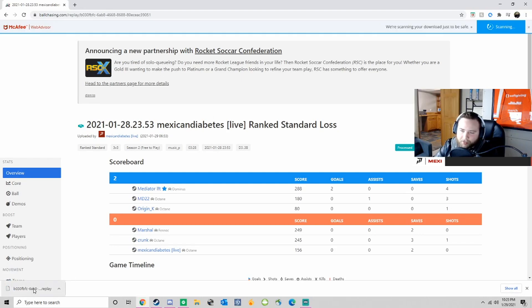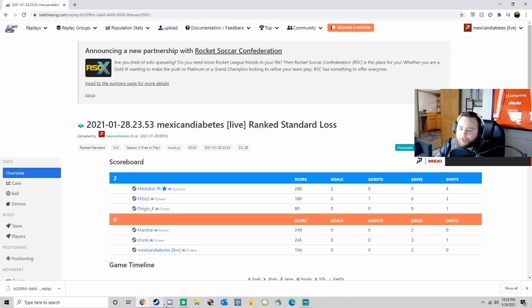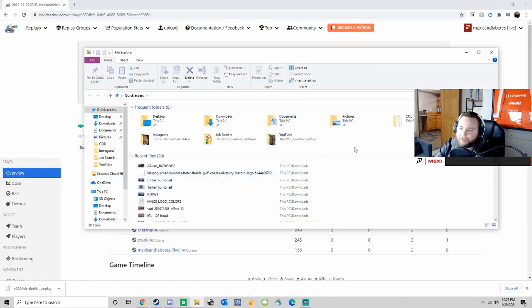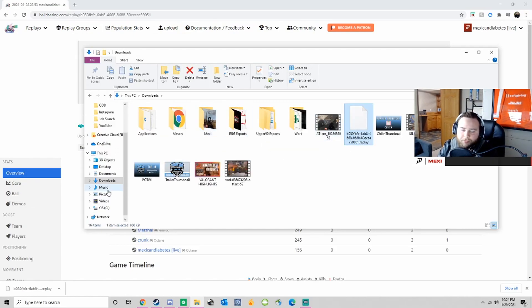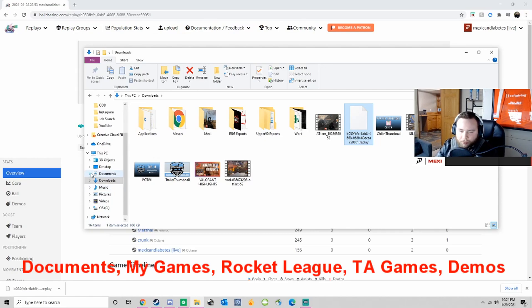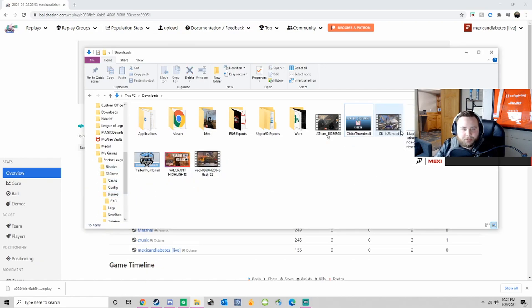When you click download, the replay file will appear in the bottom left. You want to save this replay file to your Rocket League replay folder. Follow these steps: go to Documents, then My Games, then Rocket League — that's TA Games — and then Demos. You want to save it in the Demos folder, which contains all your replay files. Drag the downloaded file into the Demos folder.